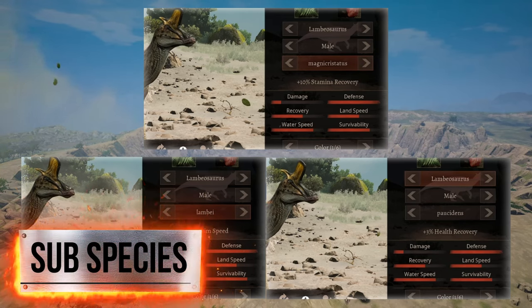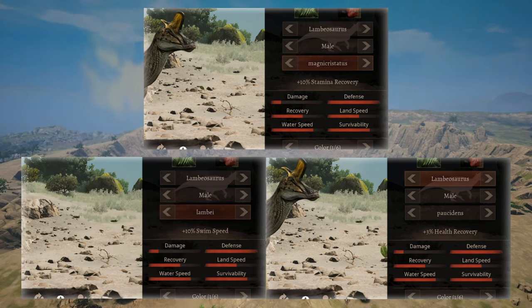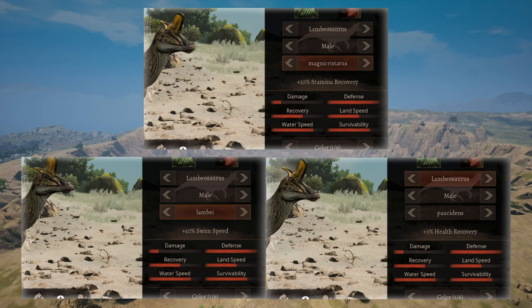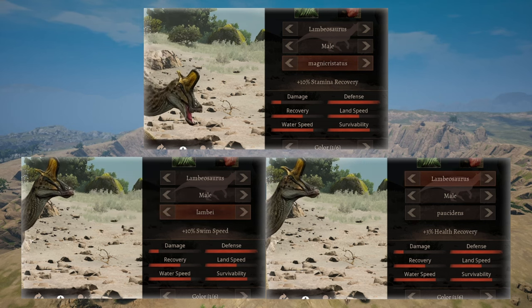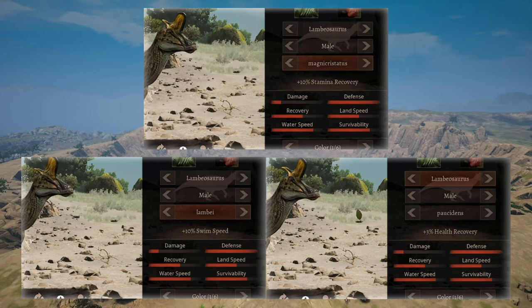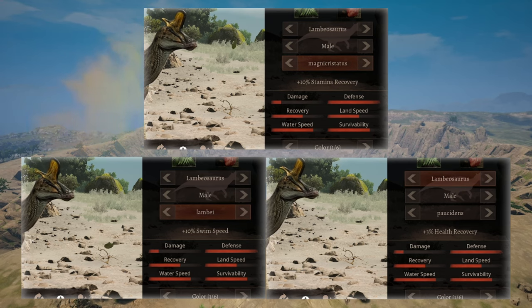Out of the subspecies, I lean towards stamina recovery the most, with health recovery coming in second place. Unless you want to be a swimming ambulance, swimming speed isn't going to do you much. The reason I lean towards stamina recovery more than health recovery is that you have healing calls — you don't need the extra health boost. Most of your abilities are stamina-draining, so you need the extra stamina recovery to survive.